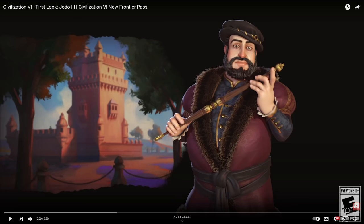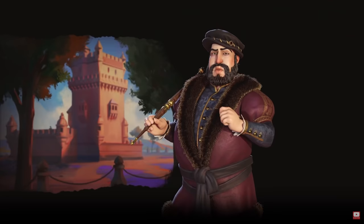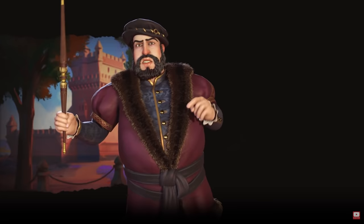Hey Spuddies, Potato McWhiskey here and welcome to the first look of João III. I have no idea how to pronounce his name - I've tried in Portugal. We're going to go ahead and just do a first impression and check him out. João III leads Portugal in Sid Meier's Civilization VI. King of Portugal in the 1500s, João is known for using shrewd trading practices rather than open warfare as a means of conquest.